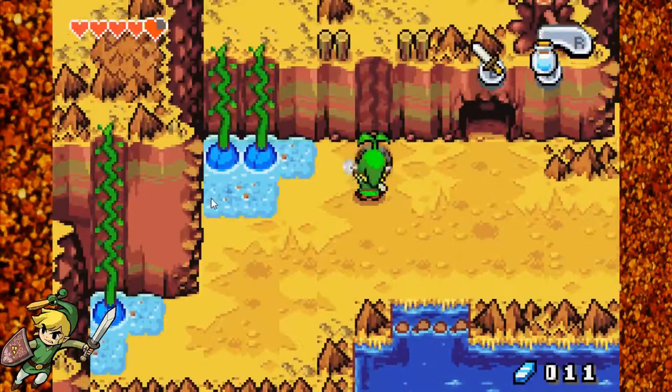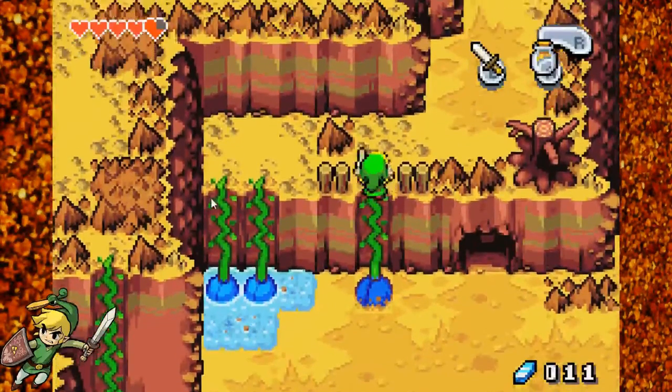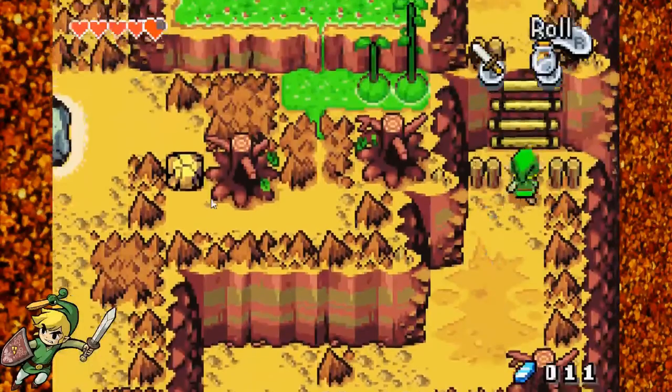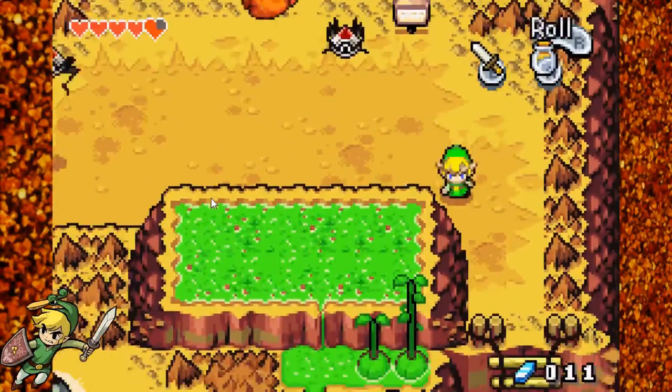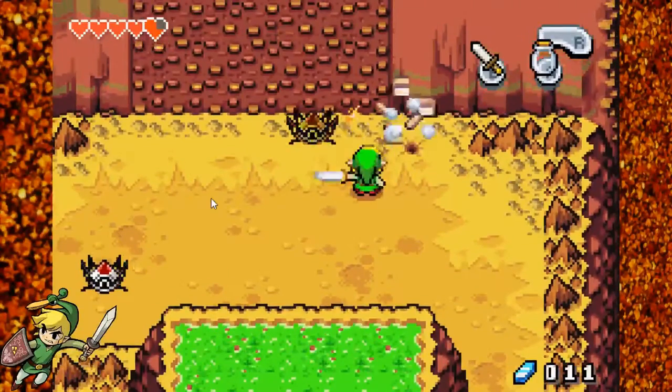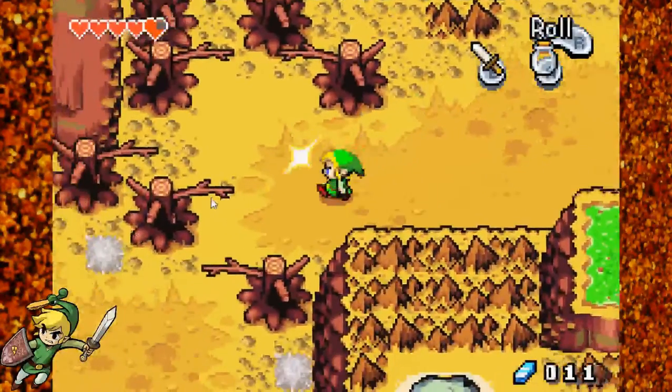Got some water. And let's put it on the bean sprout. Now we can go up. So that's one kind of bean sprout. This is another kind of bean sprout here. We'll be getting into that in just a moment. I broke the sign.